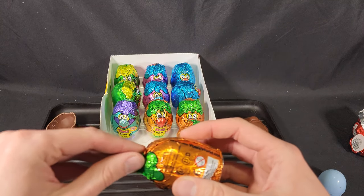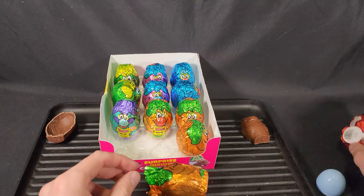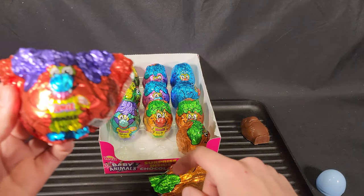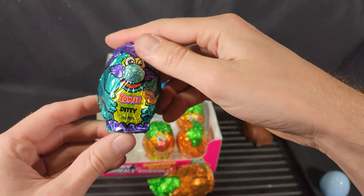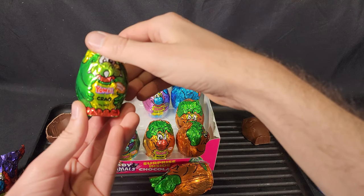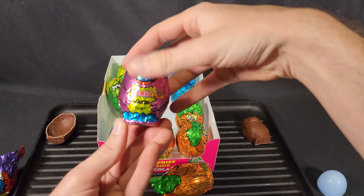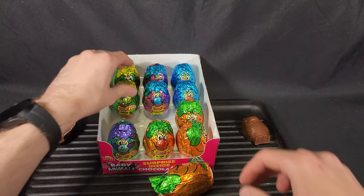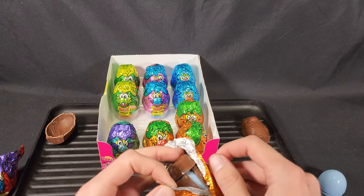While I'm here, let me go over all the different characters. We have Rumble, Boof, Ditty, Focus, Crag, Squish, and Nap — just in case anyone is unfamiliar with them. There are six different characters in the Yowie universe.